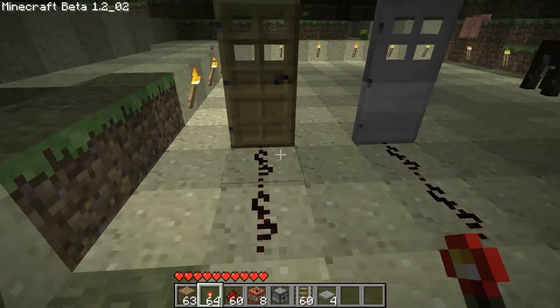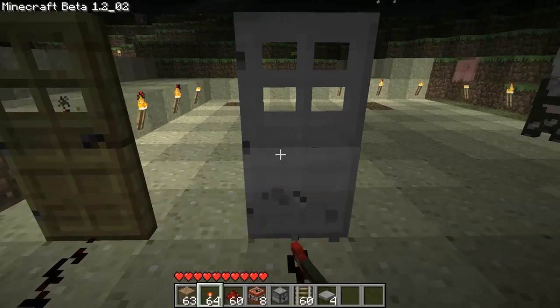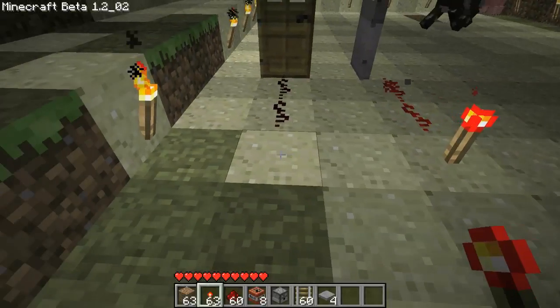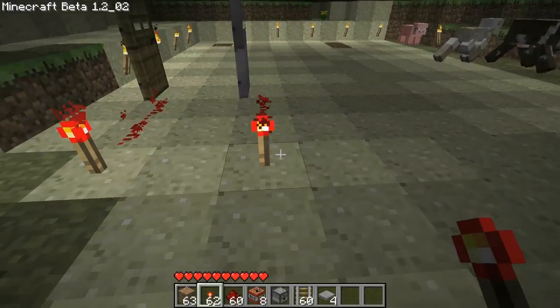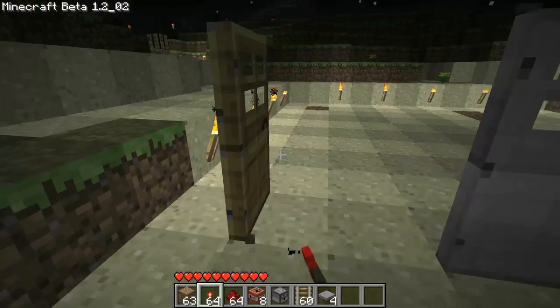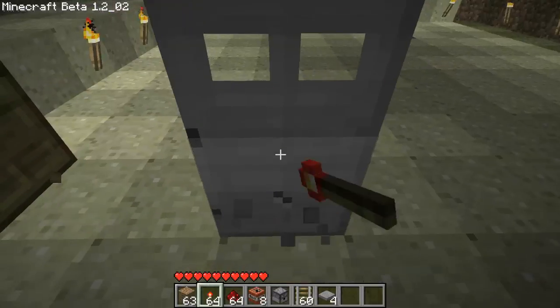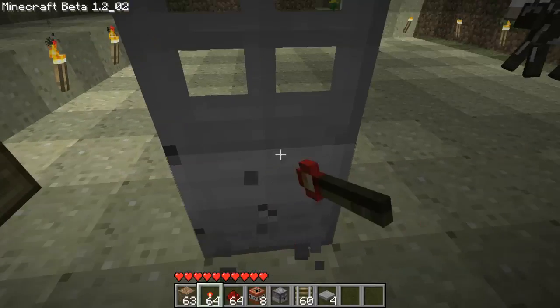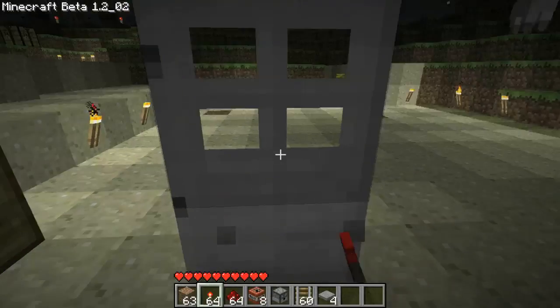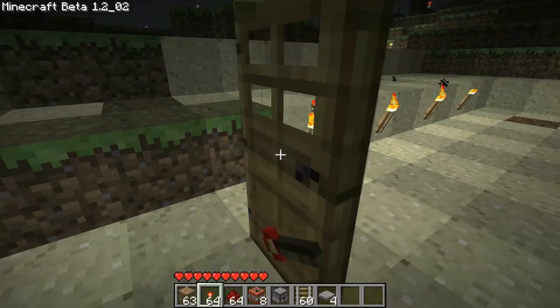With the doors: the wooden one opens if you hit it, but the iron one — not so much. But if you put a torch, they both open like that. So as long as they're receiving power from redstone, they'll both open. Only the wooden one can open by hitting it. And the iron one takes ages to break by mining itself, so this is basically for if you want a locked door versus a willy-nilly door.